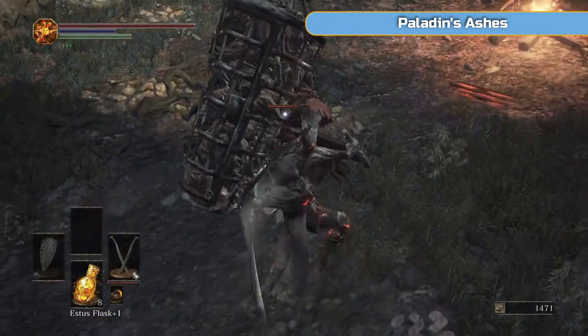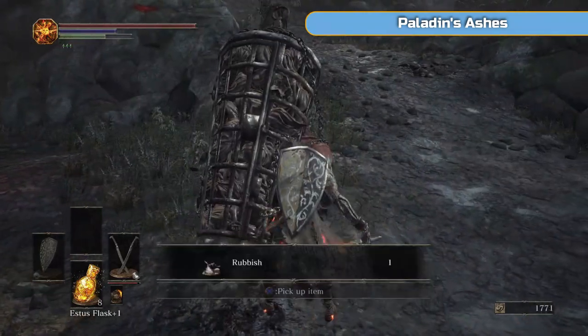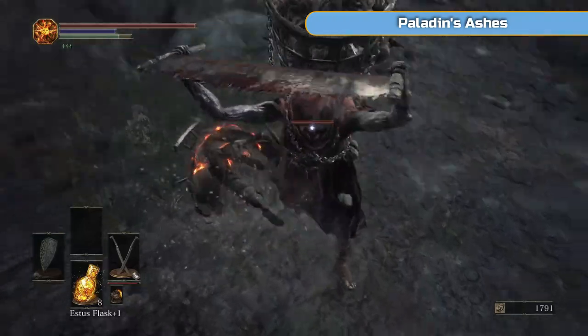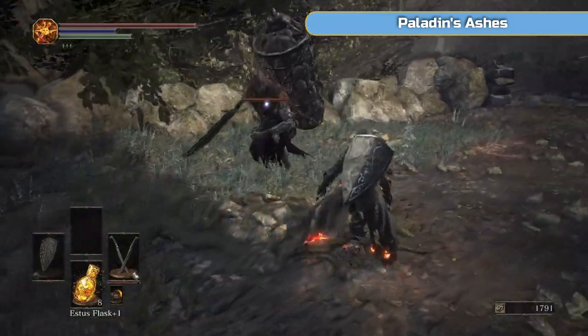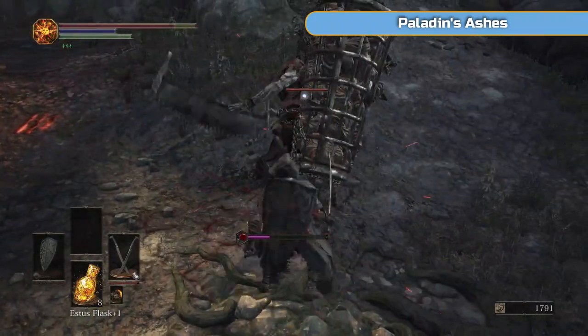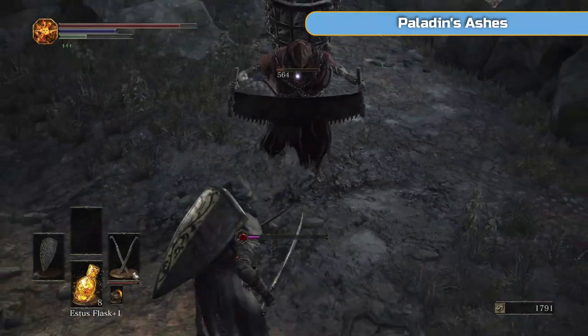At that point you'll be ready to start farming and I will start letting you know the places of where to farm certain materials. I'll let you know at each area how many of each covenant item you need. For now we're just kind of doing sunlight medals — and that is 30. You need 30 of those, but I will let you know the rest as we go.